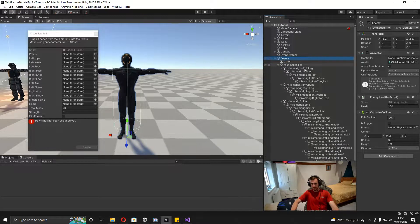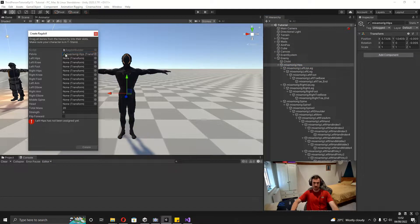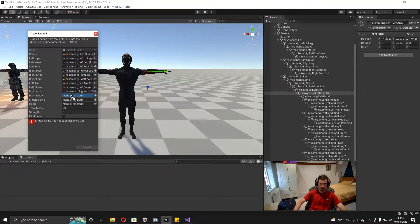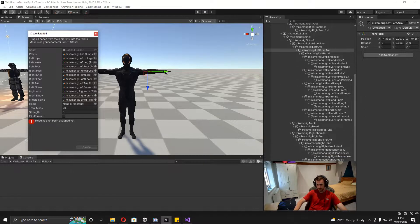To set up the ragdoll, open the enemy object in the hierarchy. You can see the hips, which go into the pelvis. The left hips go to 'left up leg', and you can click the game object to verify — if it says left leg at the left knee, that's the right one. Left foot is just called 'left foot'. For the right leg: right up leg, right leg for the knee, right foot for the foot. For the left arm, drag in the one called 'left arm', and the left forearm goes to the elbow. The right arm and right forearm follow the same pattern, middle spine gets 'spine 1', and the head just gets 'head'.